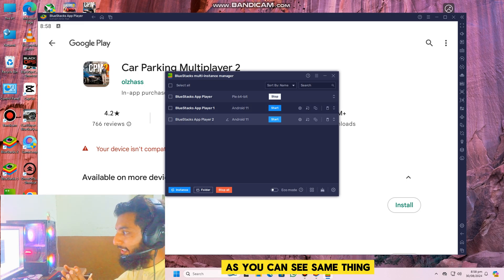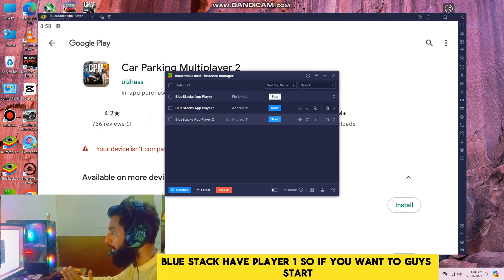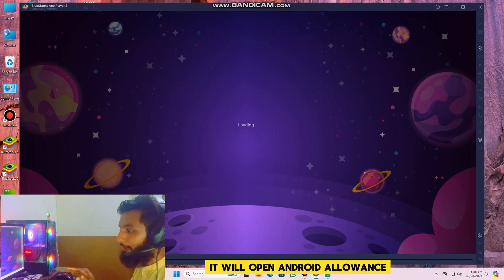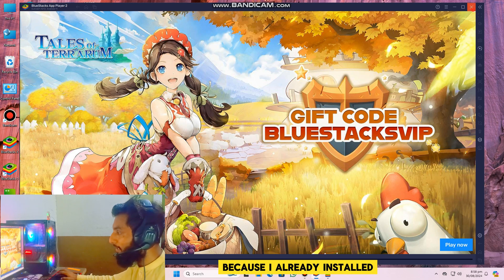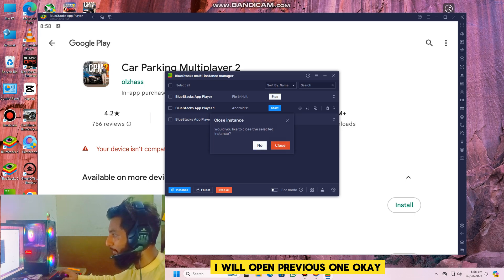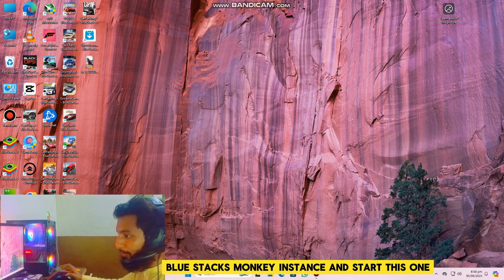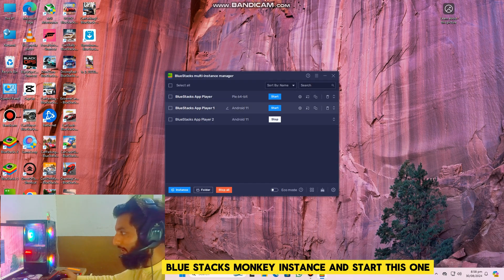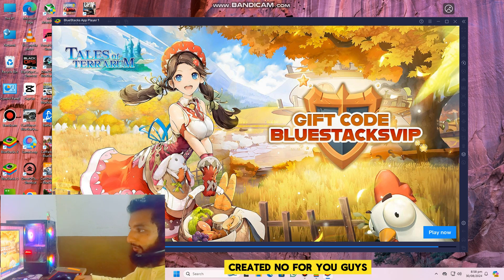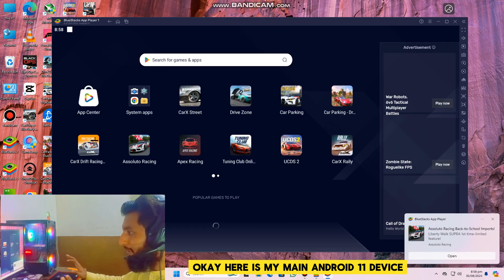As you can see, I already created the same setup here — BlueStacks Player One. Since I already have it installed, I will open the previous one instead. I'll close the other instance and start this one, which is the same Android 11 device I just configured.